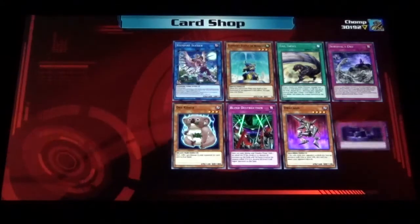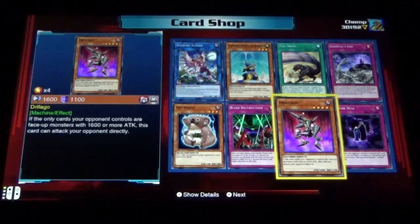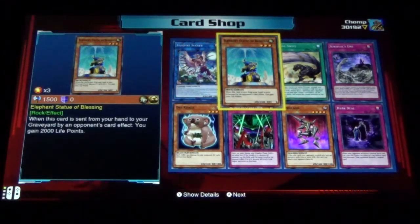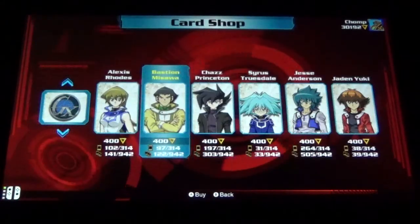Can we get 200 unique out of one pack? Nope — I knew that right away. Dark Deal, Jalago, Blind Destruction, Descola, Vampire Sucker, Elephant Statue of Blessing, Tail Swipe, and Survival's End. This one should get us there — if not, I'd be surprised.